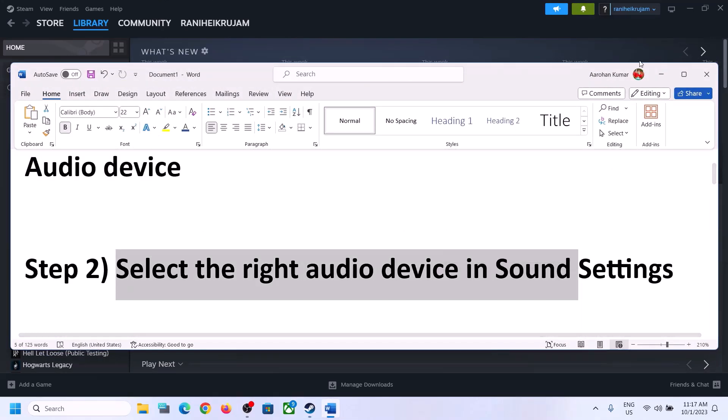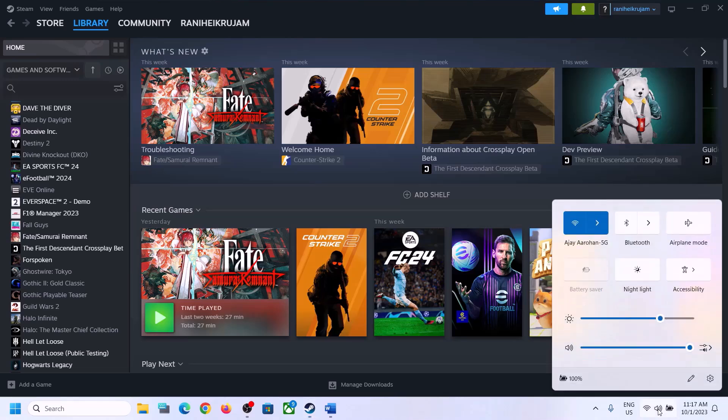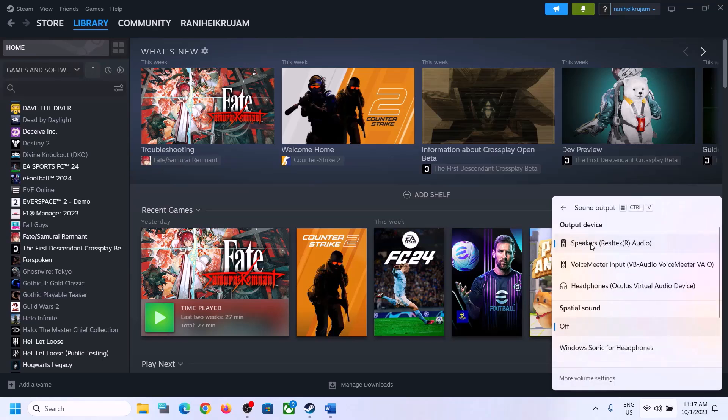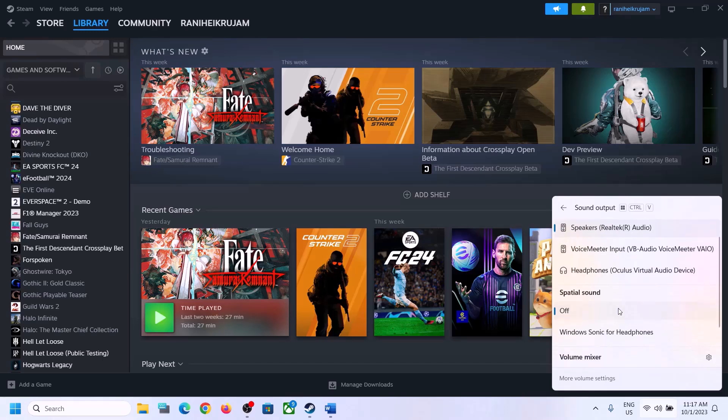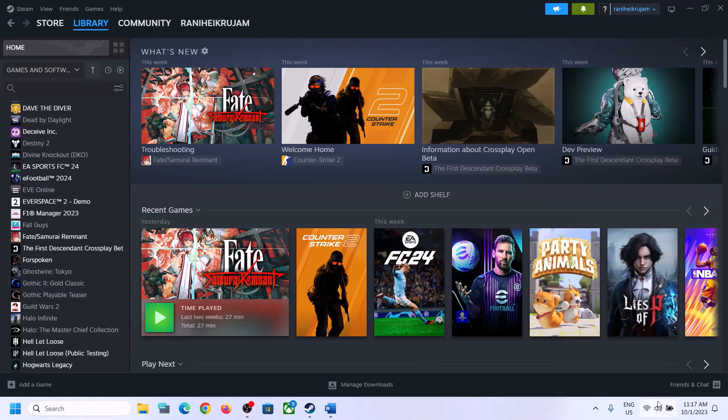The next step is to select the right audio device in sound settings. On the bottom right you can see the speaker icon — click on it and you will see the sound volume bar. Click on the icon and make sure you select the right audio device you want to use. Scroll down again and make sure the volume is set to maximum for the game.